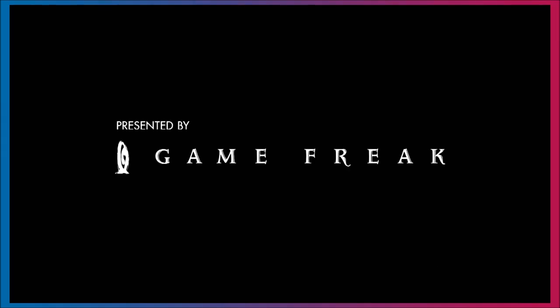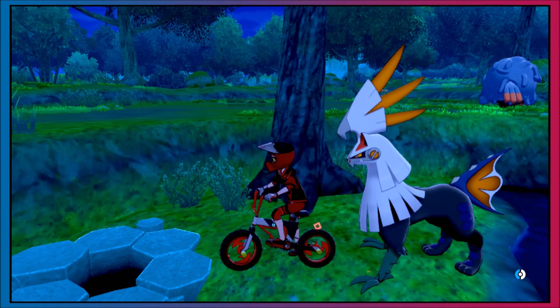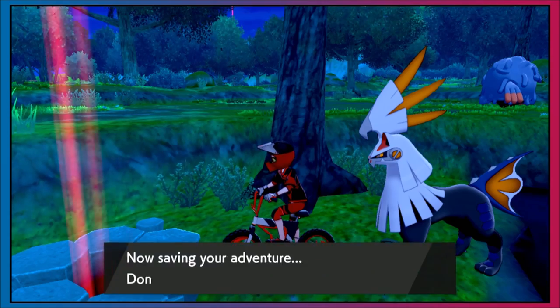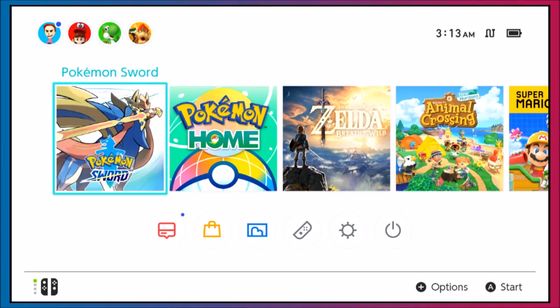Once you get the purple beam, you can soft reset it until the Pokemon you're looking for appears. There will be some other 1% Pokemon mentioned later, but that's where you find Gigantamax Venusaur. As you can see I successfully did the reset — purple beam or red beam, so on and so forth. That's where you do it, that's how you do it.